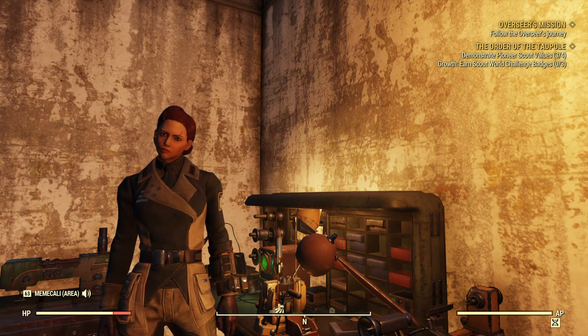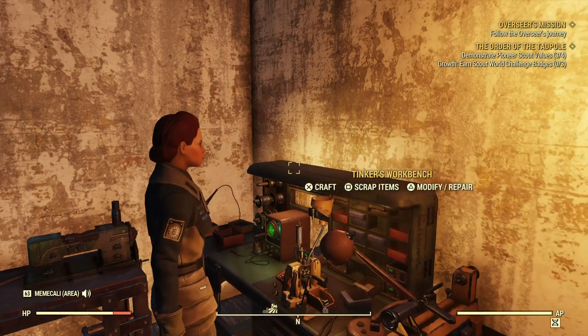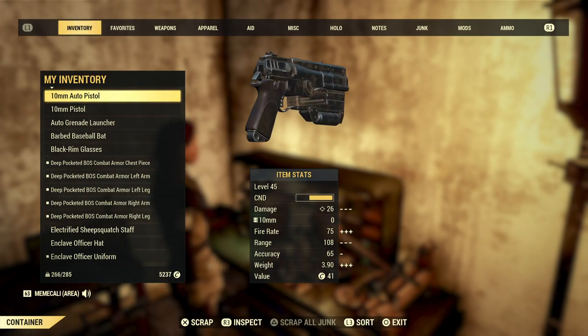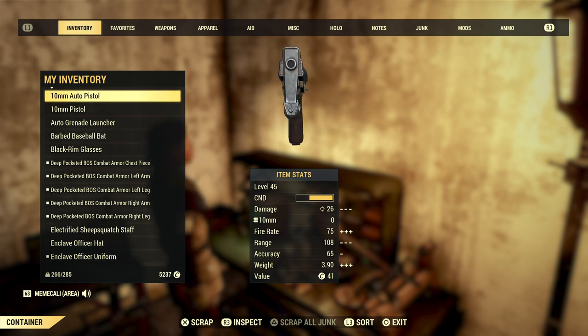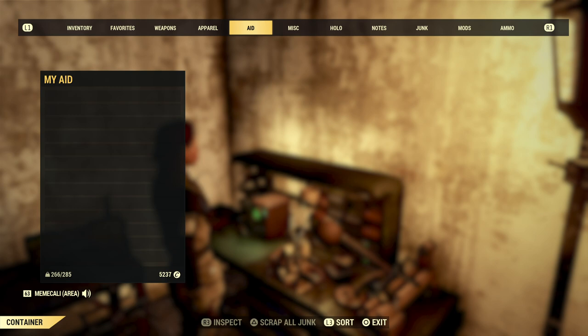The best way to maximize your carry weight is by scrapping materials. You can scrap materials at any workbench, such as this. To scrap items, you press square — it says it on your screen. You can choose to select 'scrap all junk' by pressing triangle, and then it will scrap all the junk you already have. Or you can scrap items such as weapons and apparel, but no other items are going to be able to be scrapped at a workbench.